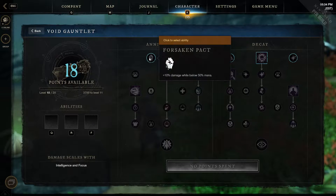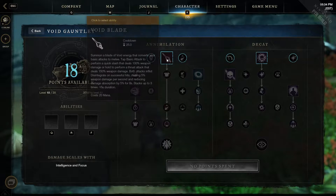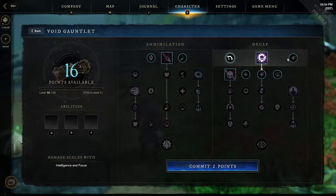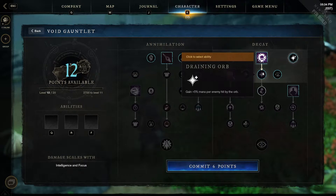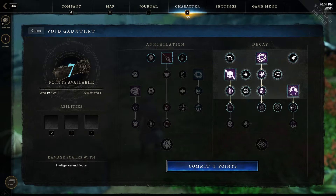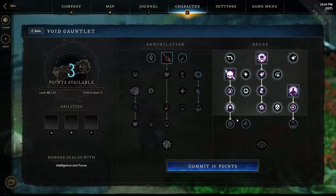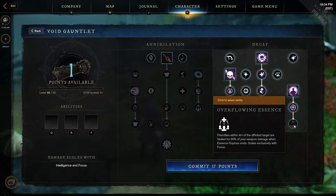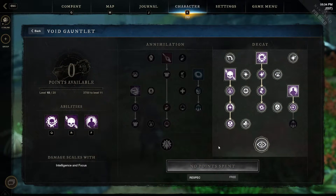There's two options. We have Annihilation, which does look kind of fun — summon a blade of void energy that converts your basic attacks to melee. Or there's the Decay, the orb. So I'm going to go this route. Never done this before. Again, this is a brand new class, so I'm just grabbing up all the basics. We've got that set up as well.